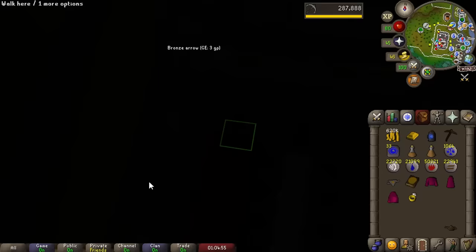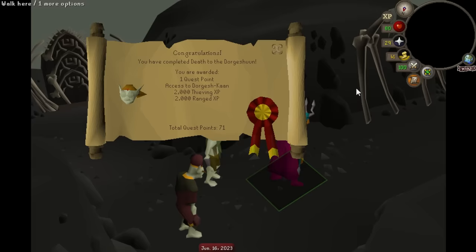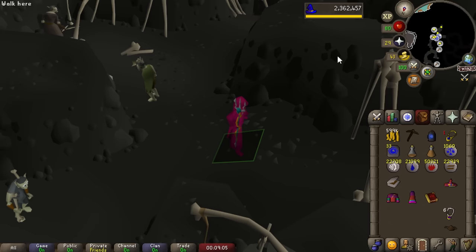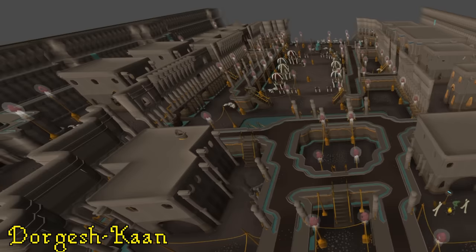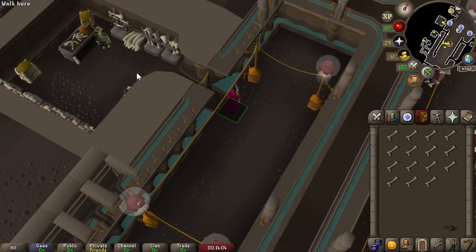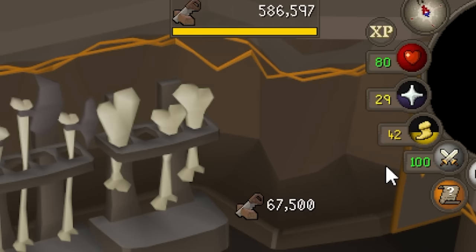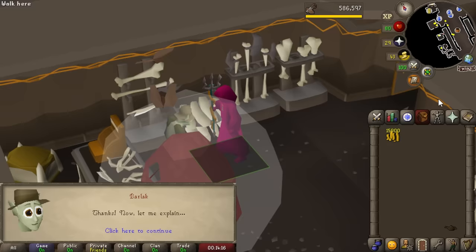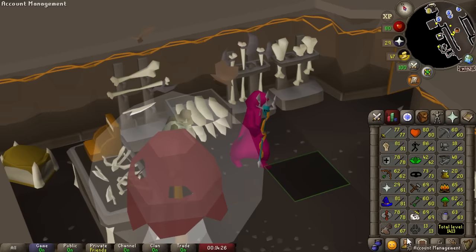Lost Tribe is done — one more quest point, bringing us to 70. We already have all the chunks needed to do Death to the Dorgeshuun. That's done as well — one more quest point plus some experience, and we get access to Dorgeshuun city. The city is mostly dead content with some obscure low GP/hr money makers, though there are some training methods to take advantage of eventually. Most importantly, we turn in a half-inventory of long bones for nearly 70k construction XP, getting us to level 67 construction — almost all gained passively through Hallowed Sepulchre.